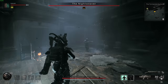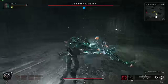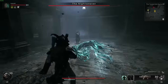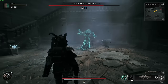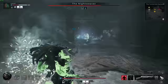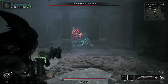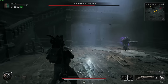When the Night Weaver summons her frost beetles — her explosive beetles — she's going to actually open up her chest and expose her heart. You need to shoot the heart and break it; you basically want to destroy her glowing heart in her chest. She's going to fall to the ground and change to an electric blue color instead of the frosty white-blue color.